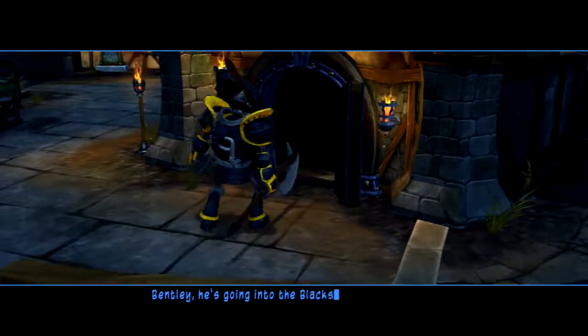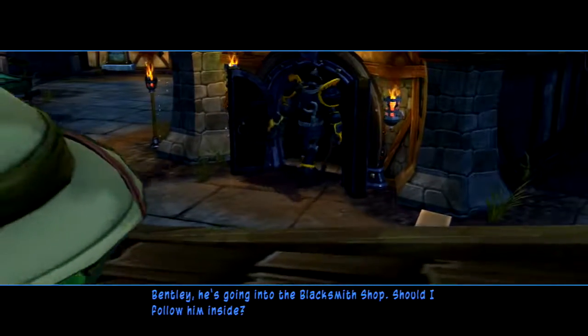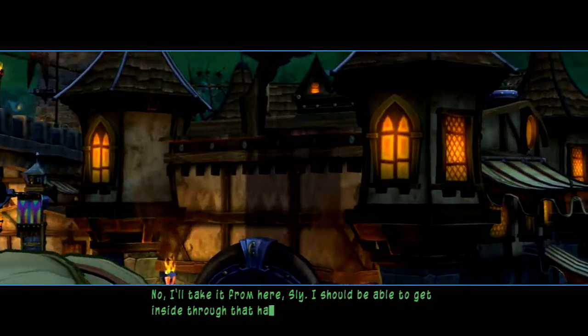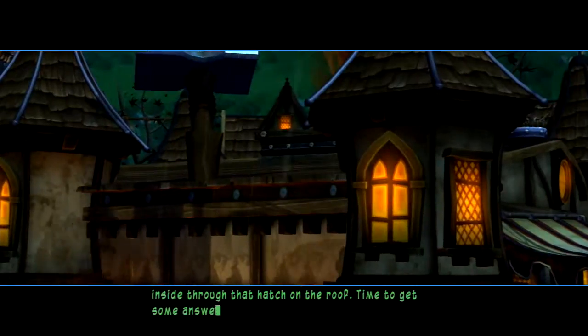Bentley, he's going into the blacksmith shop. Should I follow him inside? No, I'll take it from here, Sly. I should be able to get inside through that hatch on the roof. Time to get some answers.